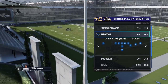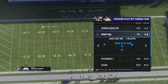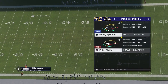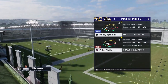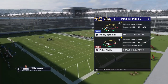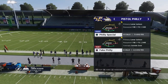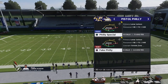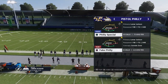I'm using a custom playbook right now, but we're gonna be in the Philly pistol formation and running the Philly Special. I'll show how both plays work in case you want to throw off your opponent — the Philly Special and the Fake Philly. Majority of the time this gets wide open against man coverage, especially if you struggle scoring in the red zone because they're pressing and playing man.